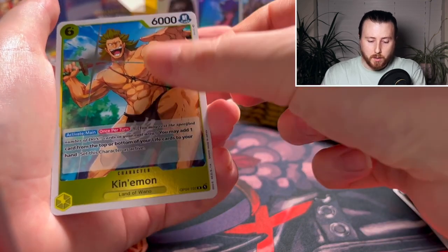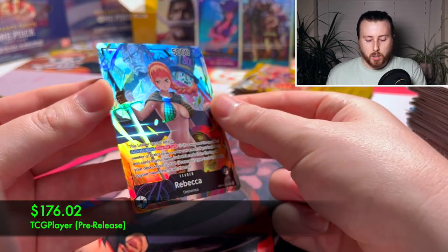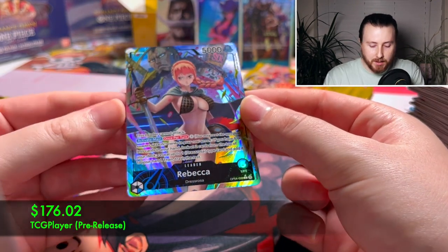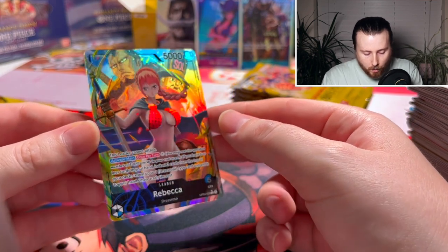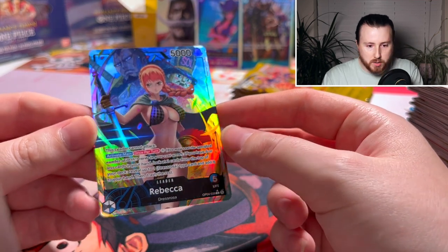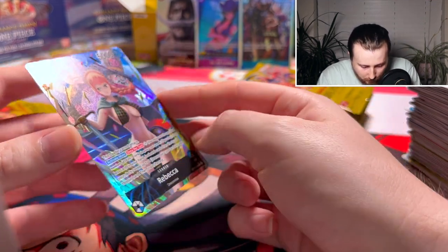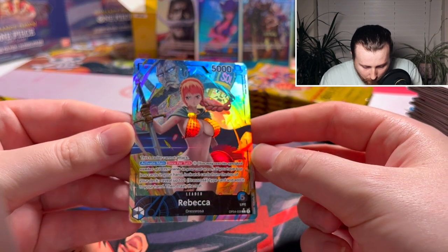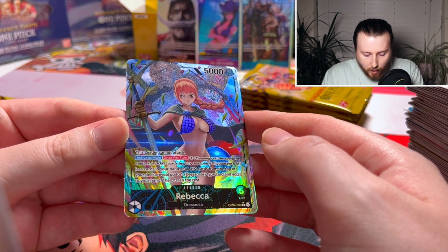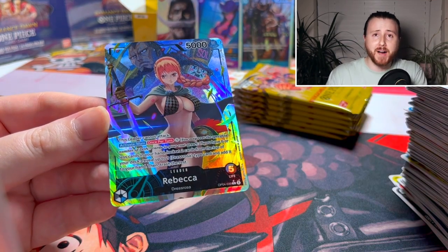Zeus as well — 'rest one of your opponent's characters.' That's pretty damn good actually! My dudes — we just pulled one of the best cards in the set!